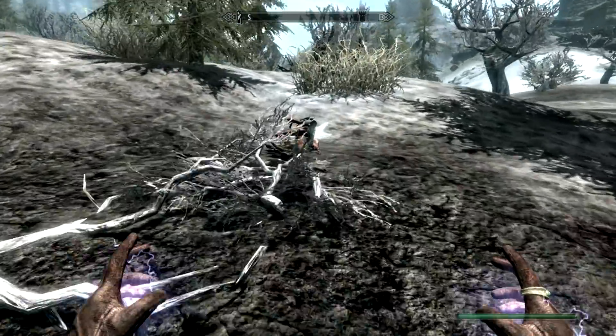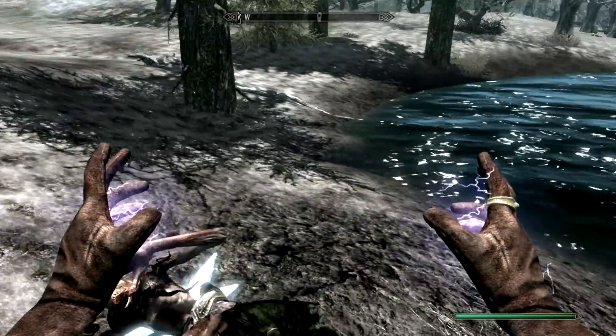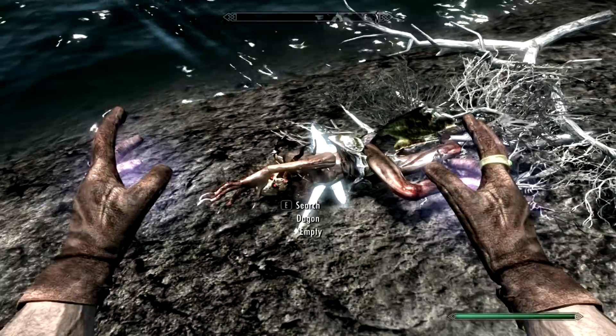Let's see if we can get a better look at the Dagon. Here it is — it's got a big hand with nasty claws. Of course some ice spikes or whatever sticking out through its body. Tentacles.